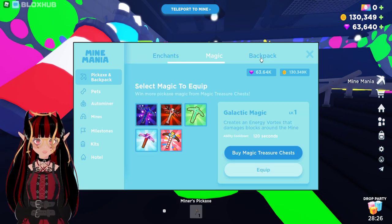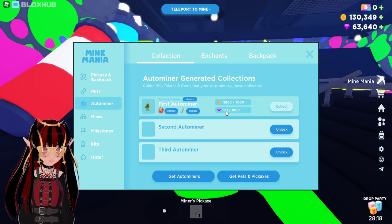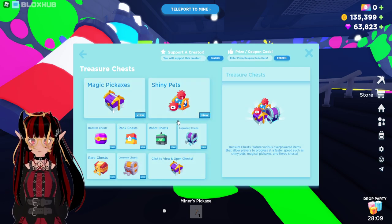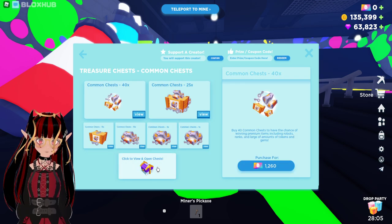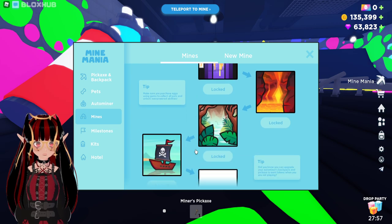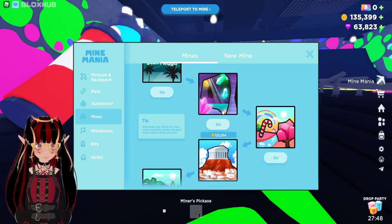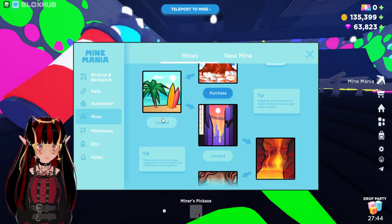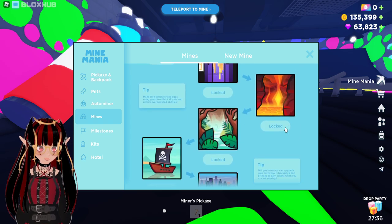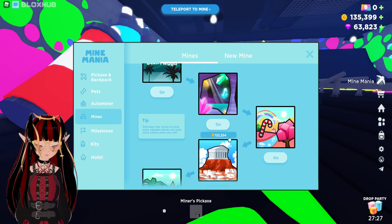So if you go into Mindmania, you've got things like a magic backpack! You also got pets — I do not own a pet yet — but you also got your autominer! My autominer just collected coins, so I can get that. I can upgrade my autominer and unlock a different autominer — I think these are unlockable in chests or such. You can also go to different kinds of mines! These are all the mines: there's Blockswood, I'll call this one Candyland, a normal mine, a Greek beach city — I don't even know what they're all called! I'm working towards this one mine and I think I can purchase it already.